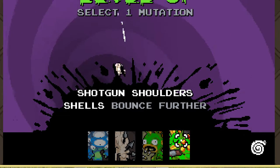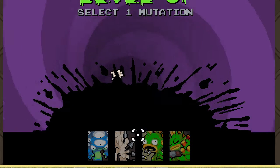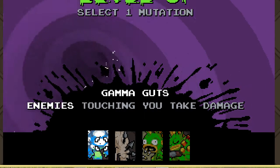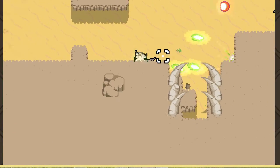So there's Shotgun Shoulders, which honestly isn't that good — I don't like it that much. The RecycloGland same, it's just not that good. We have Gamma Cuts and Bolt Marrow. Honestly the best one here is Gamma Cuts because when people touch you, they die immediately. It was terrible, yeah, it was really bad.